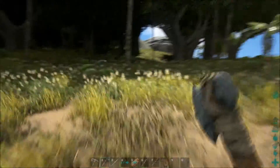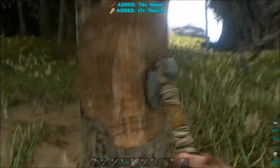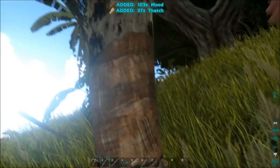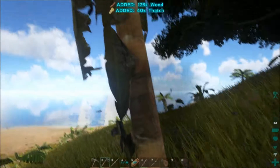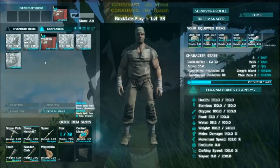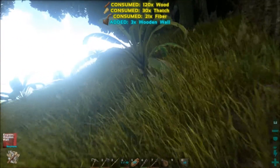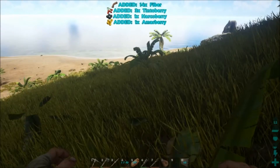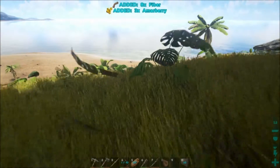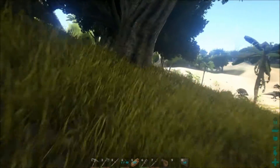Got a little water, gotta finish these walls — falling behind on the construction quota. Let's see what we have. Walls... we probably need more fiber. Once we get the walls done and the feeding trough and all that, we really ought to start focusing on making a smithy and a workbench so we can start making better tools, and everything is just going to be absolutely fantastic from there on out.